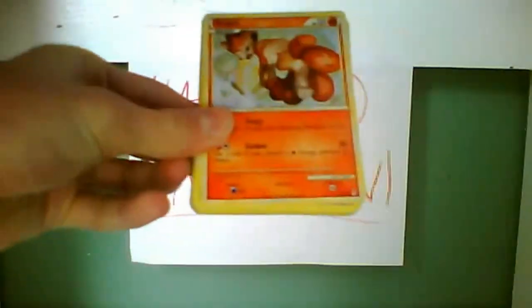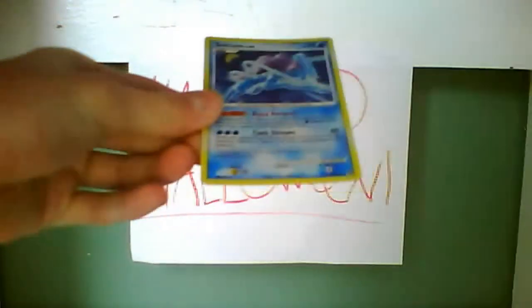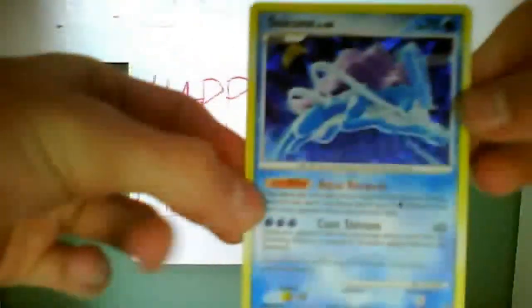We've got a Mime Jr., Sneasel, Wooper, Diglett, Vulpix, Gabite, Flaaffy, a Holo and a reverse, Tentacruel Reverse, and Swinub Holo. Wow, that's really good — a really good way to start things off with the special Tepeg World of Illusions box.